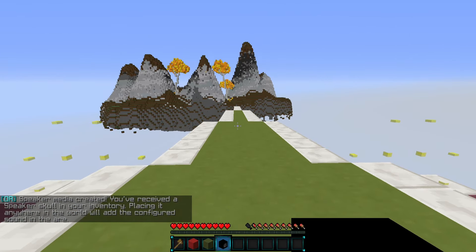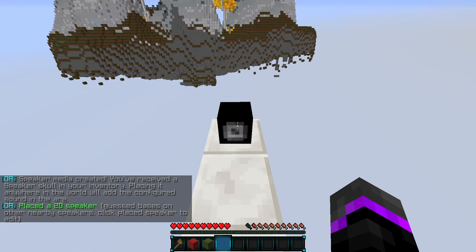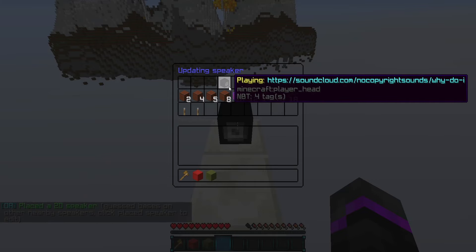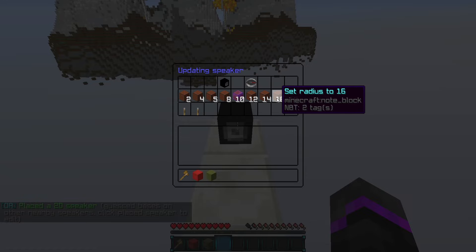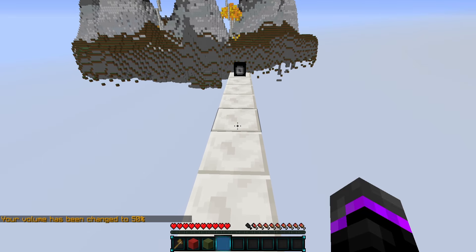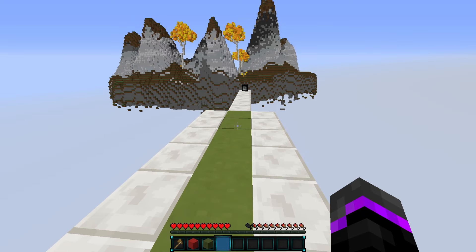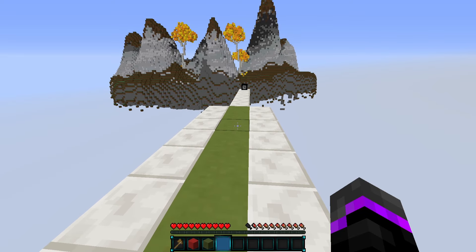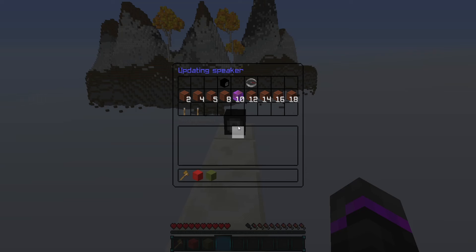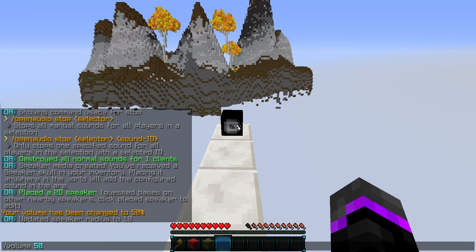This will give you a speaker item — I'll go ahead and place this speaker down right here. It's going to be playing that specific sound, starting up in a second. Here is the radius: as long as we are near the speaker we'll get the audio. If we back up a little bit, it does get softer — this is based on the radius. Now we are completely out of the radius; if we come closer it will become louder, just like a normal speaker. If we set it to a larger radius and bump up the volume, backing up still makes it get quieter.